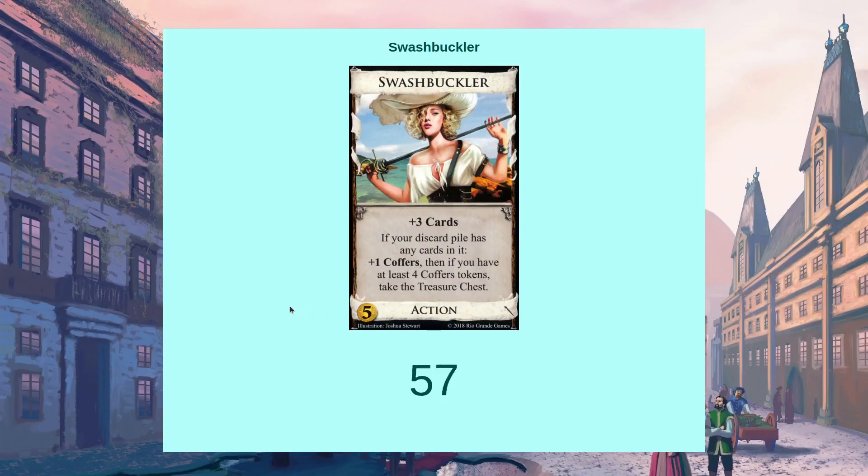Swashbuckler is a draw card out of Renaissance. Primarily it gives plus 3 cards, like other smithies that cost 5. Most of the time you're getting it because of that draw, so you're looking for a village with it — trying to draw your deck using these plus a village. That's probably its primary use.